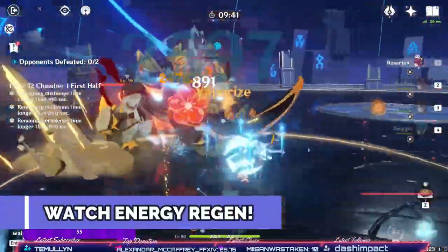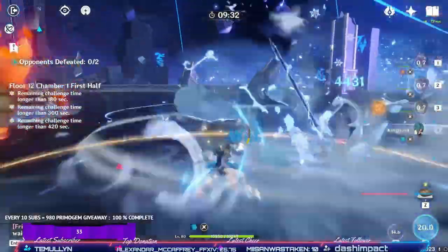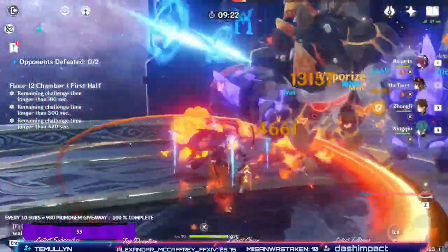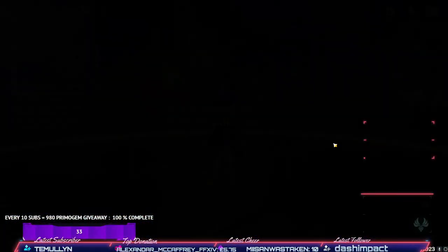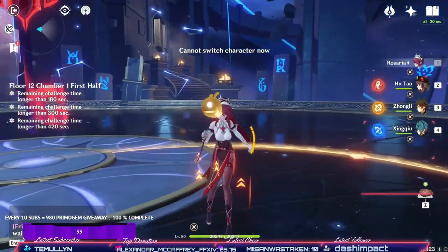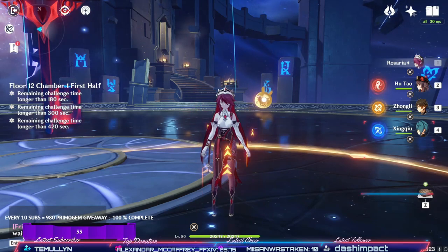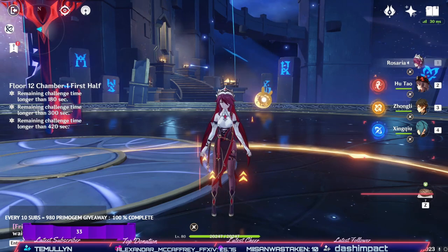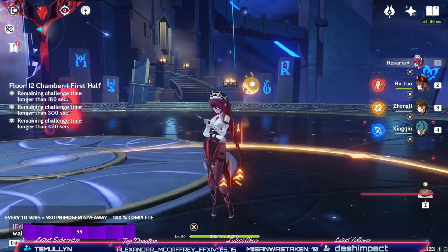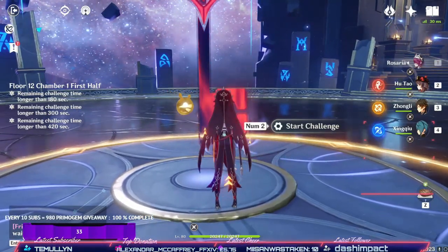Watch for her recharge — this gives you just enough time to use Xingqiu in the middle, then switch back to her. Her E is back up, and we're good to go again. Now, Hu Tao's E cooldown is 11 seconds, Rosaria's E cooldown is 6 seconds with the Favonius proc being 6 seconds, and Xingqiu's cooldown is 21 seconds. So you've got about a 3 or 4 second downtime between the cooldowns, but that's filled by Hu Tao doing damage or by your third character, which we didn't even use in that example.